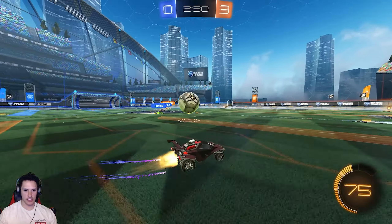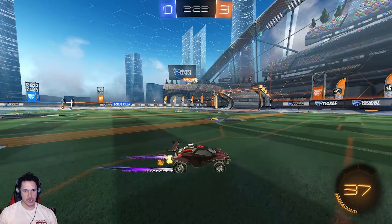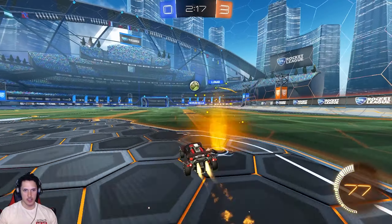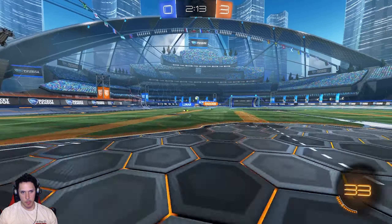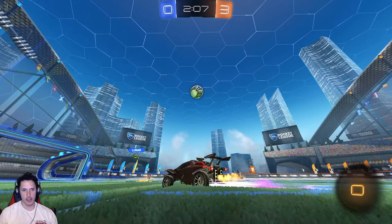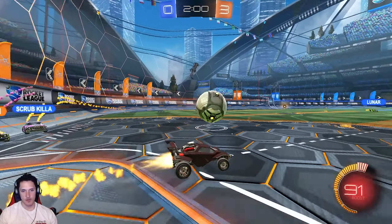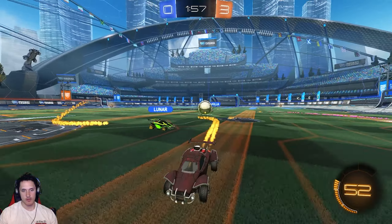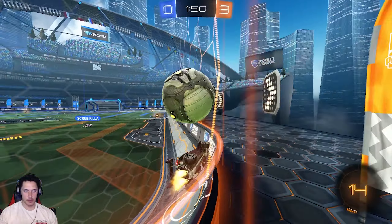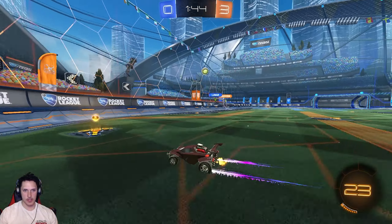It's not as fast as it looked - you can get there. Takes a soft first touch, sets himself up, flip reset to wave dash to landing - a little off the mark on the landing, that's okay. Lunar and Scrub Killer trying to find any sort of offense here. Scrub Killer just hits the ball away, maybe hoping First Killer doesn't spawn over there - makes sense.